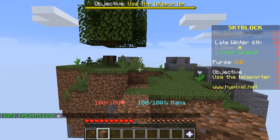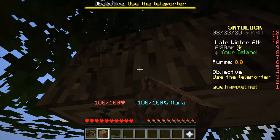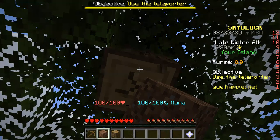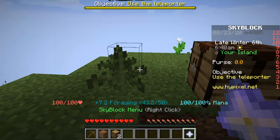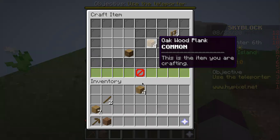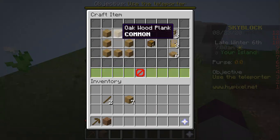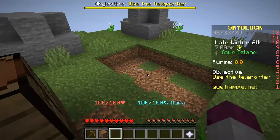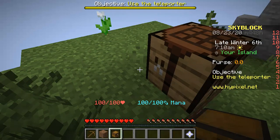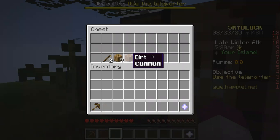I'm just going to type these so I can get out of the chat. I'm going to make a chest really quickly because that's going to be very useful. There we go. Now let's make a chest. Why not put the chest right here, right next to the door? I'm just going to put everything I don't need in here.